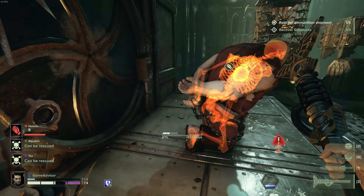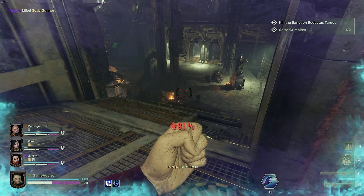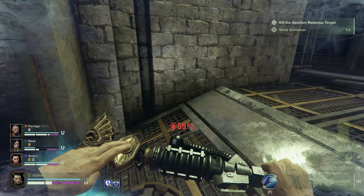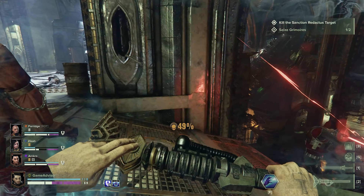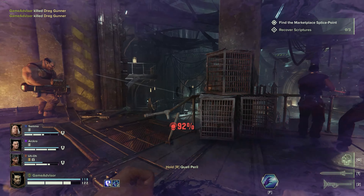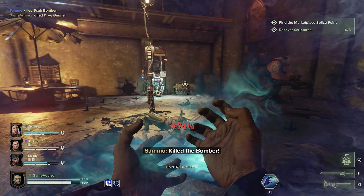Most classes in Darktide will have some grenade-like ability, and Psyker is no different except that their grenade slot is an ability called Brain Burst. This lets you explode the heads of your enemies. It's great for taking out heavily armored enemies such as a Shield Ogryn, or a high HP enemy such as a Mutant. This is because it does a huge amount of damage and ignores armor. Every time you kill an enemy with this ability, you will gain a charge of Warp Siphon. This gives you a flat damage increase buff that can stack by quite a bit. It's important to note that this will go away after a short period of time, but there's enough time to keep it up and weave in other attacks, since this will increase all of your damage, not just your Brain Burst's damage.